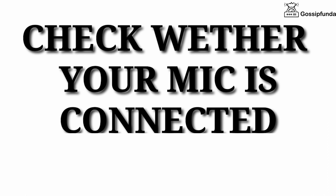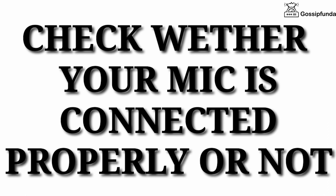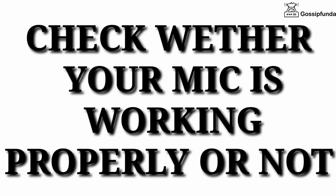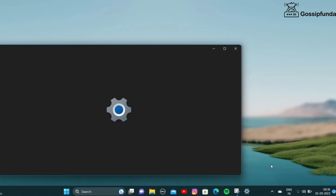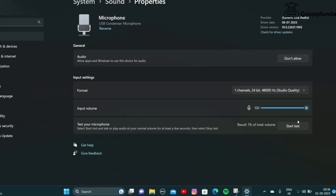First of all, check whether your mic is plugged in properly or not. If it is, then check whether your mic is working properly. For that, simply click on this speaker icon, right-click, and select 'Go to Settings'. Make sure to enable this option. Now click on the microphone option — the increasing value shows that your mic is working properly.